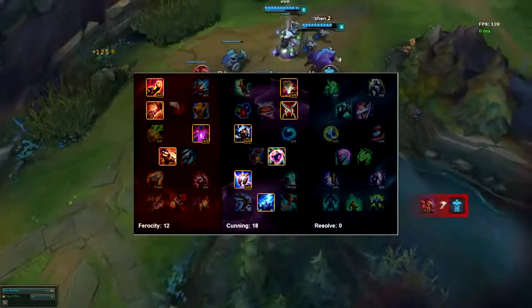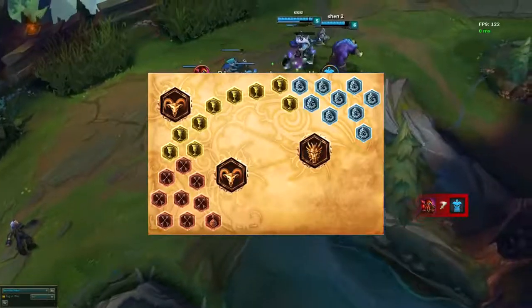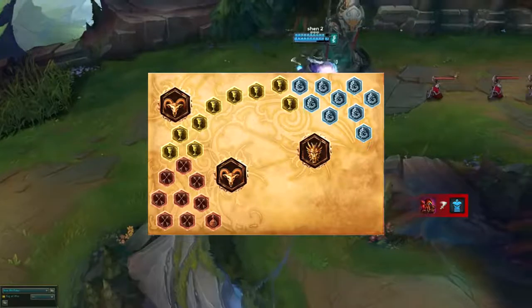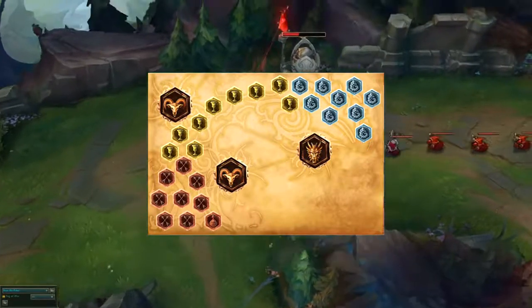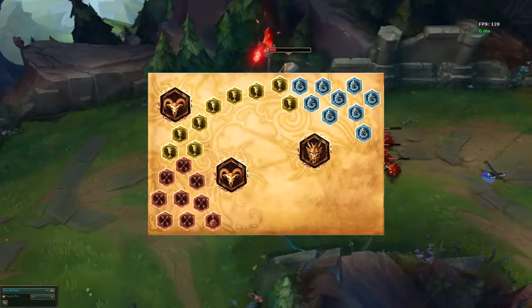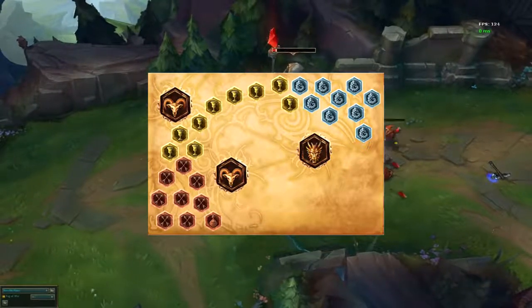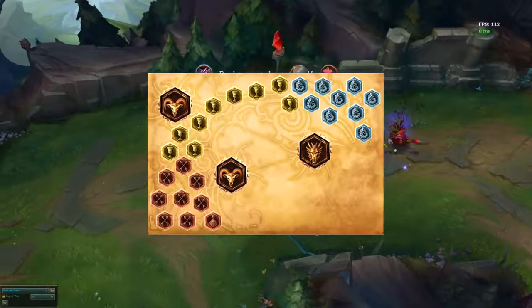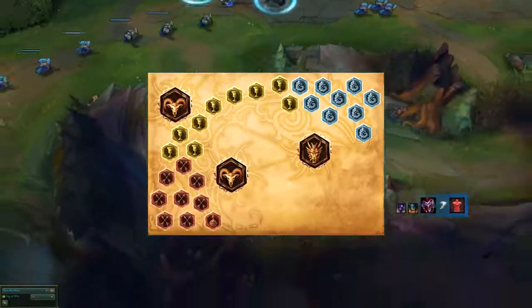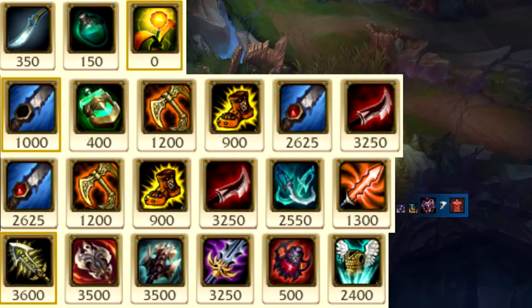Moving on to his runes: he takes eight attack damage reds, one attack speed red, nine armor yellows, nine ability power blues, one attack damage quint, and two attack speed quints. He took this exact same rune page in every single game I looked at, so he doesn't have different rune pages for different matchups or team comps.